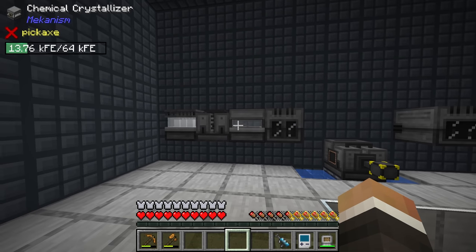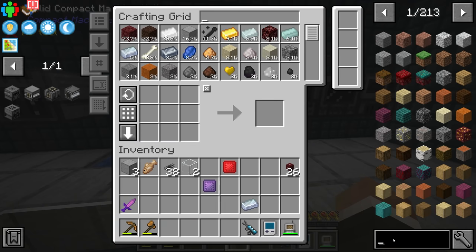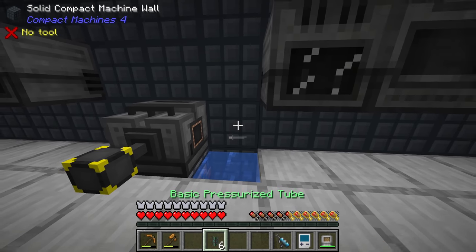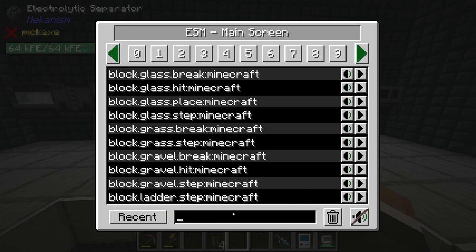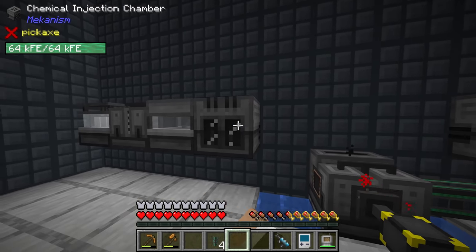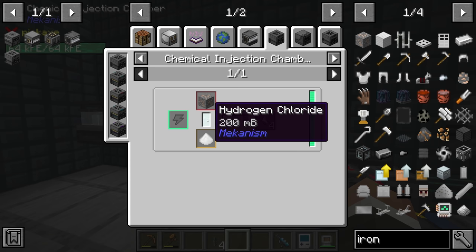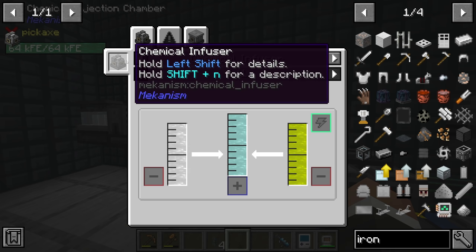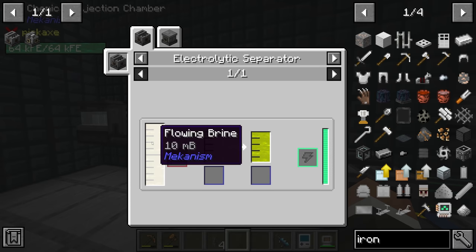All we have to do now is make it actually work. We should be able to get oxygen from the electrolytic separator up into the purification chamber using pressurized tubes. We do already have some of those, so we can just do something like that — and boom, the oxygen starts making its way over and the electrolytic separator starts making even more noise. Over here, the chemical injection chamber is where things get a little trickier because for this we need hydrogen chloride, which is made in a chemical infuser requiring hydrogen and chlorine. The good news is we have hydrogen being made in that same electrolytic separator.